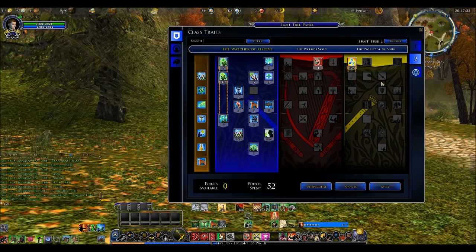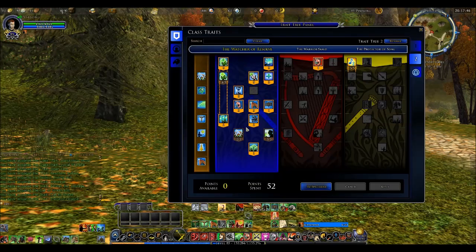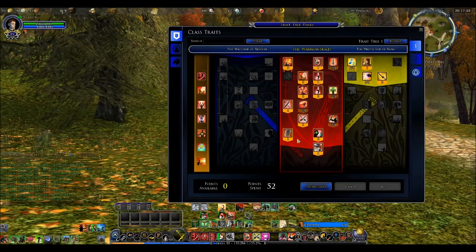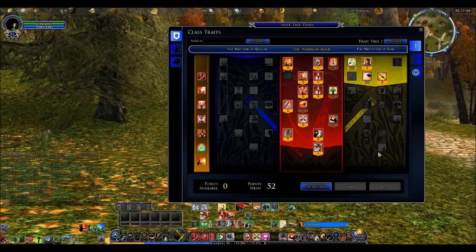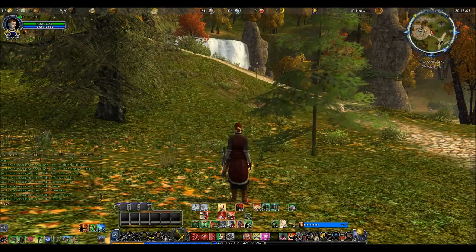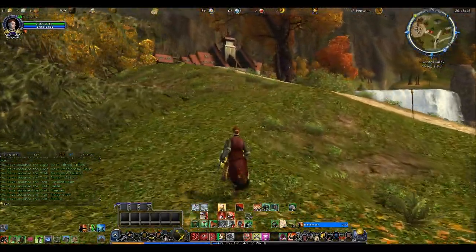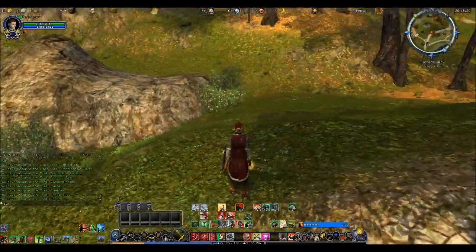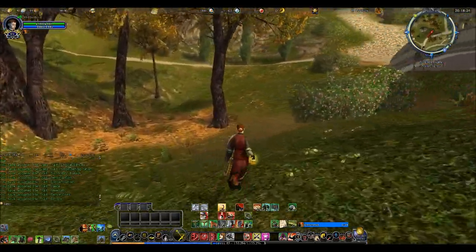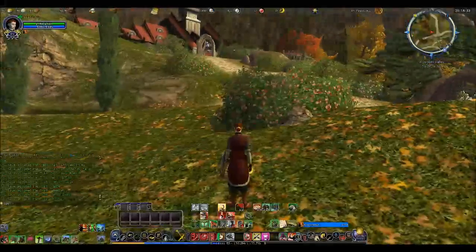And there we go — a full tree on the matter, and that's how it works. We can apply this, and we now have that line. So that gives us Watcher of Resolve, Warrior Scald, and of course Protector of Song — I've shown you a little bit of each. These are the various trait lines you have when working with a minstrel. These will be going live in a little bit less than two weeks from when I'm recording this — coming up on November 18th with the release of the Helm's Deep expansion for Lord of the Rings Online. Until then, this is Pine Leaf Needles. May a shield protect you and your loot never break.